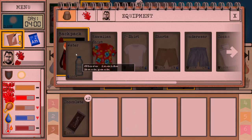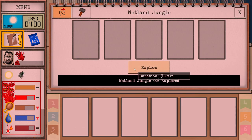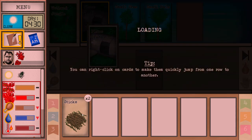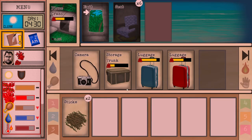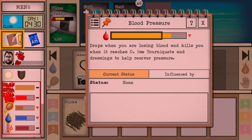Let's solve the immediate issues first. I'm going to go outside — we need to find some sticks for the tourniquet. Exploration takes 30 minutes because we are obese. You might get lucky, you might not. We got super lucky here. It takes a while to bleed out. So if your blood pressure reaches zero, you will die. This is how much we lost in the little time we explored out there.